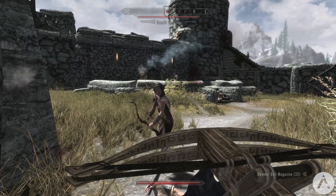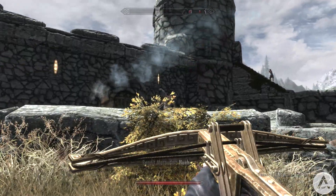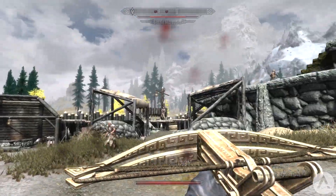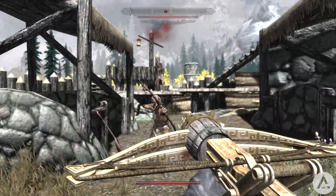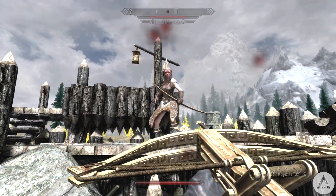The third is the Automatic Dwemer Crossbow, a fully automatic crossbow. You can find them and some schematics for them — apart from the Automatic Dwemer one — at Reachwind Eyrie. All crossbows can be used by any of the NPCs in the game, and you need the Smithing perk in order to craft them as well. So if you're looking for an awesome automatic crossbow in the game, check out this mod.